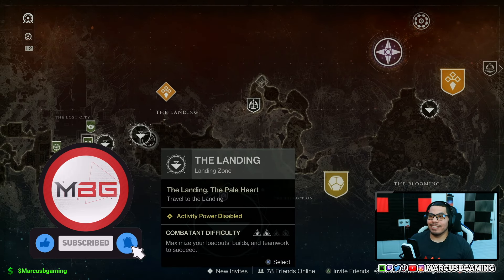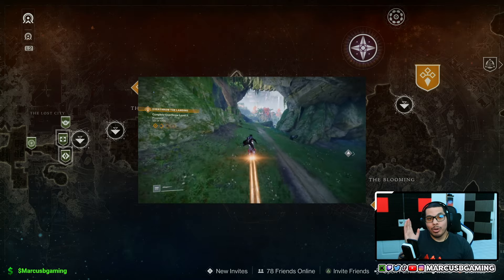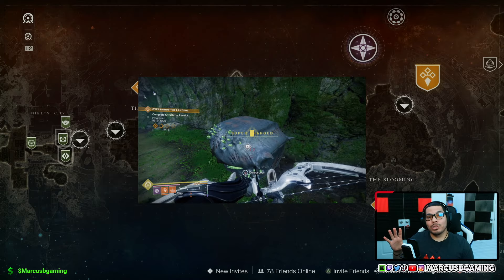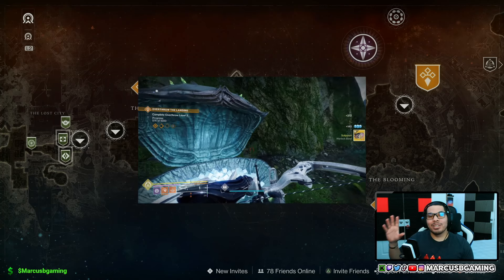I found the best success at the Landing. What you do there is open up regular area chests that randomly spawn and continue to spawn, and also the chests with the dirty Witness spaghetti on them — those will give you a chance at getting the exotic class item too.